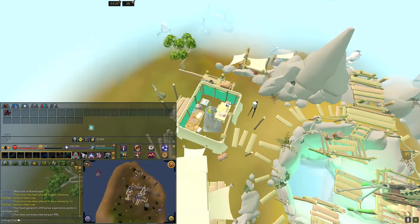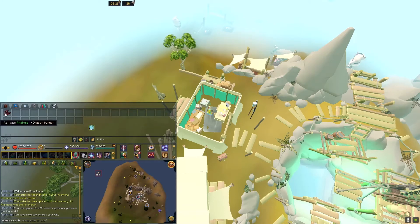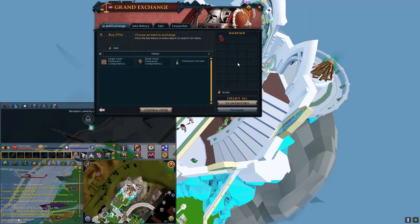Step 3: Acquire Time Worn Components. You can do this by disassembling restored artifacts. For example, the Dragon Burner has Time Worn components which can be disassembled. Now let us disassemble — as you can see, Time Worn Components. Alternatively, you can purchase them from the Grand Exchange as a Large Crate or Small Crate of Time Worn Components.